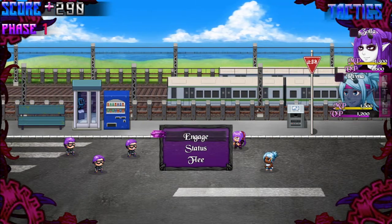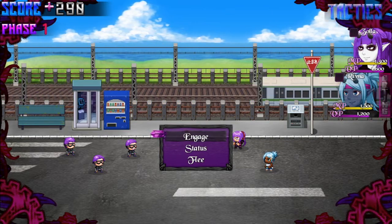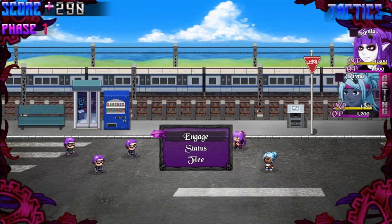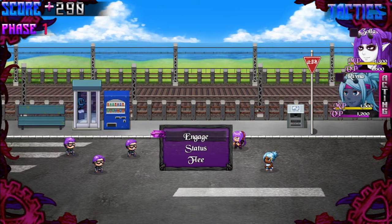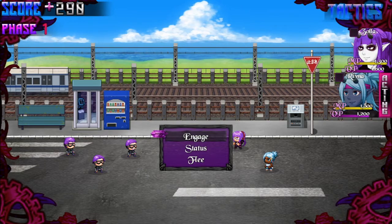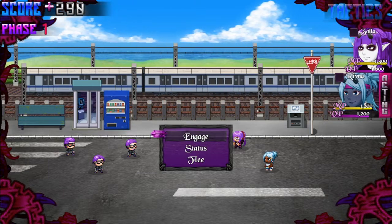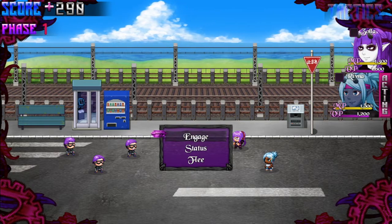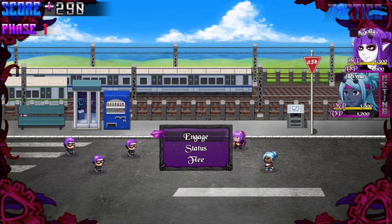I'm also considering adding a system where I'll have support characters — kind of like Persona, where you have a confidant who's not exactly part of the main four-girl party, but can show up in battle, maybe in between turns. They'll give you a certain buff or do a certain attack. Depending on your closeness to these characters in the real world, it powers up the attacks that happen within battles.